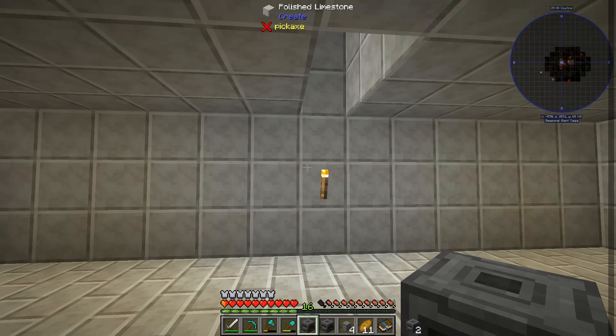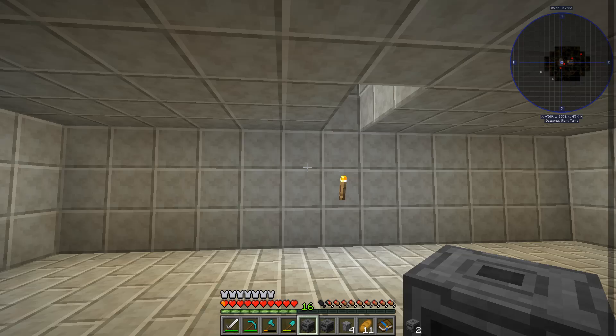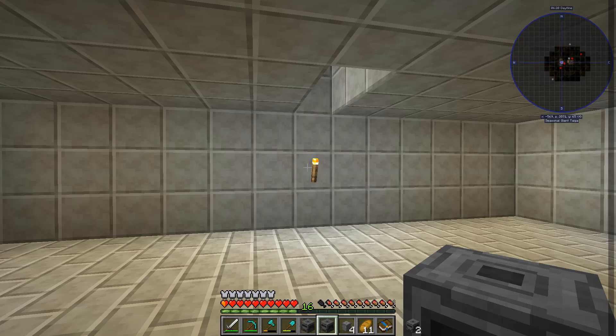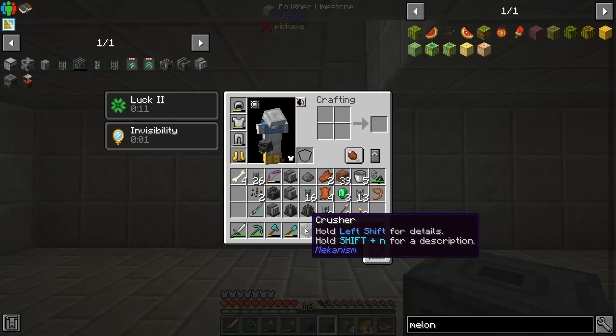It gets a little worse because you're multiplying the melon slices by four to get the biofuel, putting it up to around 16,000 to 17,000 millibuckets. Then the PRC is very slow — it processes two biofuel at once but it's wicked slow — so you'd need about 141 PRCs, which need a ton of electrolytic separators to process it all down into ethylene. For today though, we're doing two crushers, three PRCs, one separator, and two gas burning generators, which should be sufficient for now.